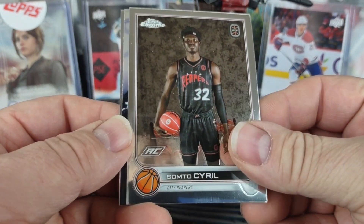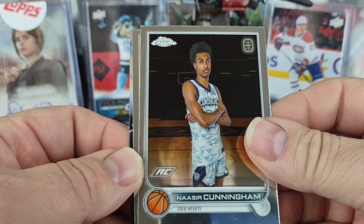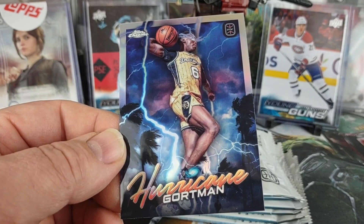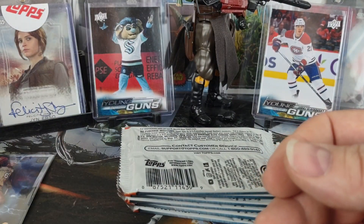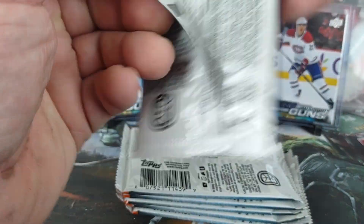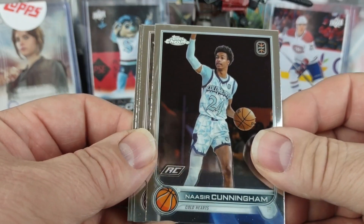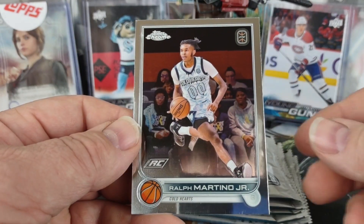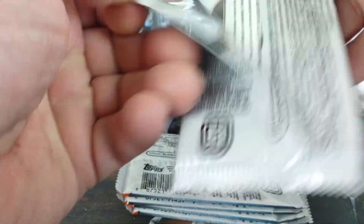Opening the first couple packs: Sumto Cyril, Kane and Carlisle, Nasir Cunningham — that's his rookie because these are all rookies — that's a nice looking insert. Jazeem Gortman, another Nasir Cunningham, Ryan Bully, TJ Clark, and Ralph Martino Jr. The backs are pretty basic — no real stats, just a little write-up.